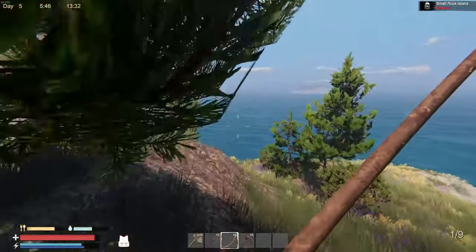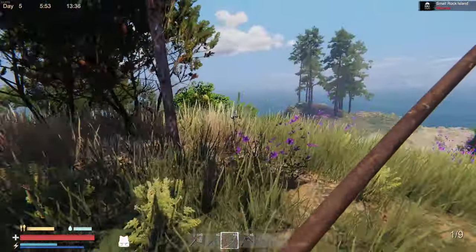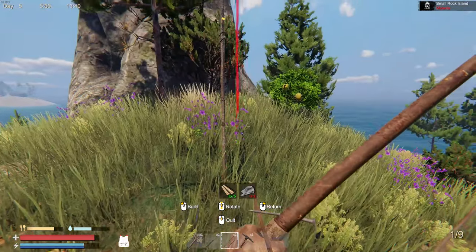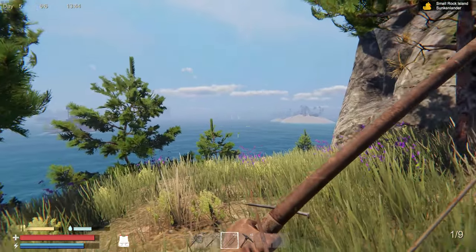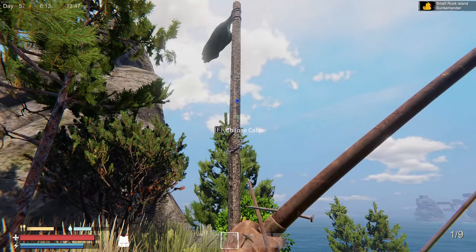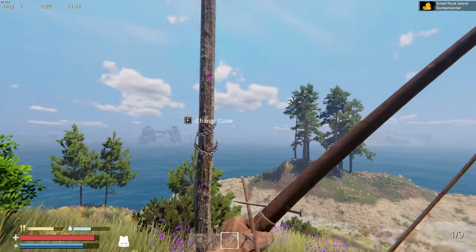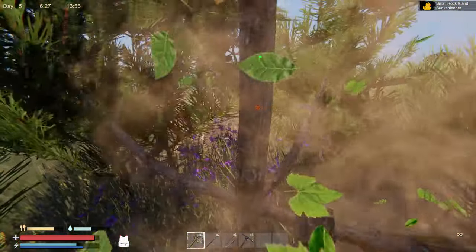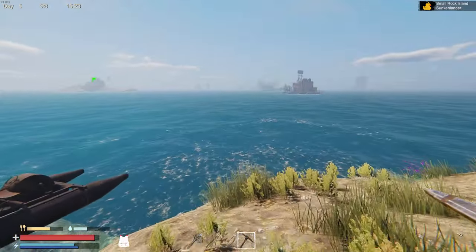Let's glance around and make sure we're the only inhabitants here. There are a lot of resources that could be useful. Looks like everybody's still gone, which is fantastic. I should have what I need to make a marker — we're going to slap it down right here. My home is green, my boat is orange — we'll mark this one purple. Purple means we're clear.